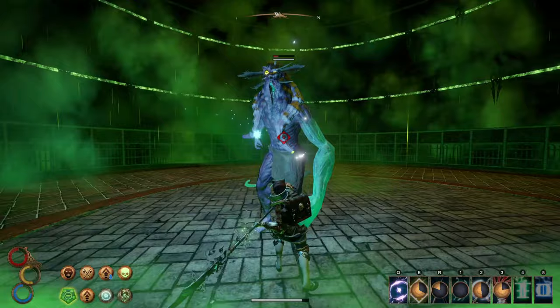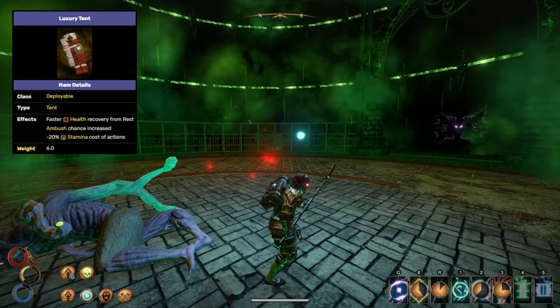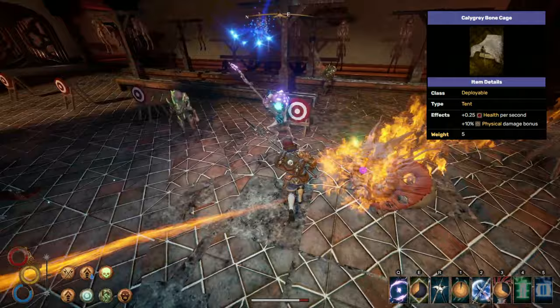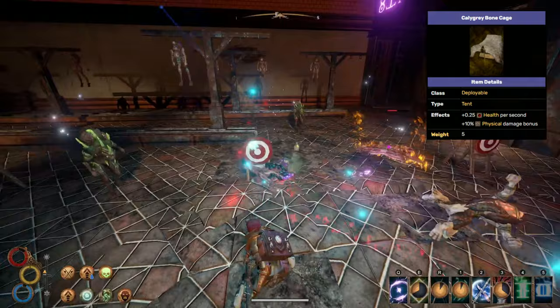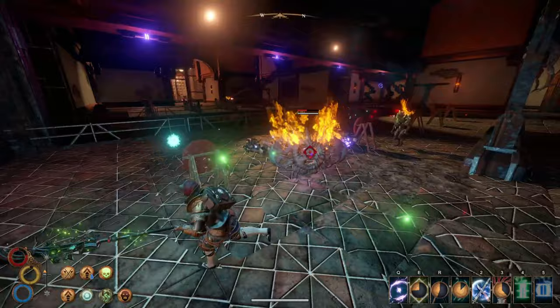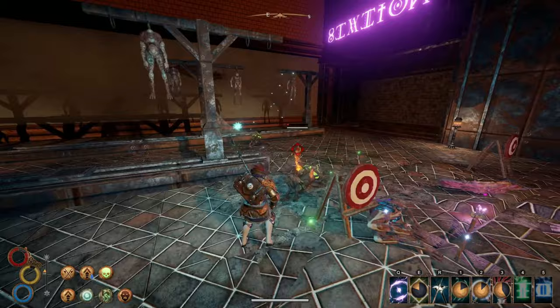I often forget about tents in my build videos but they are just as important as other equipment. The Luxury Tent is my personal favorite and I will again recommend it here — lowering your stamina cost is always an excellent idea. The Kali Grey Bone Cage is also a decent choice for this build, granting 0.25 health per second and plus 10% extra physical damage, which may boost our build more than the Luxury Tent. It can be looted in Kali Grey chests over in Caldera. Use the Luxury Tent until you find one.